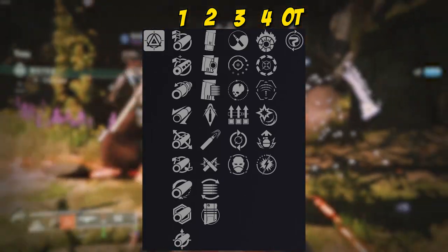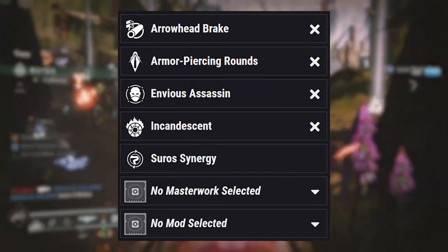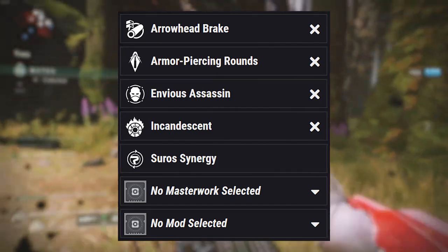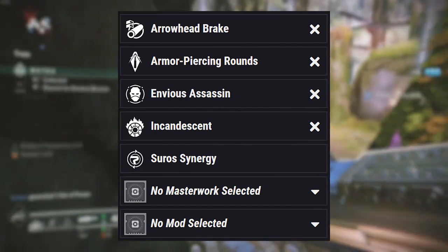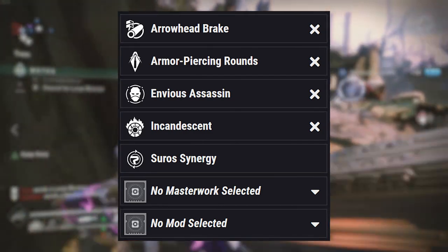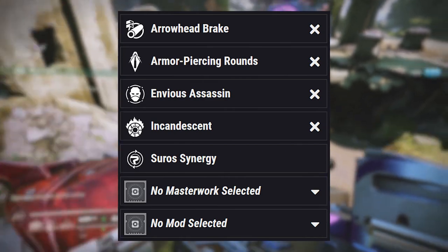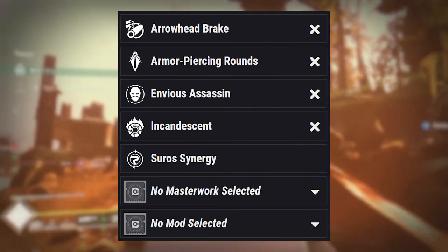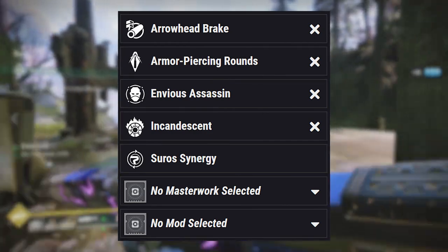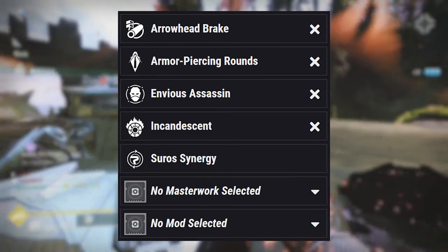When it comes to the best roll — the god roll — for this weapon in PVE, Arrowhead Break is my preferred barrel of choice. Armor Piercing Rounds for some of that over-penetration is good in this case and very much needed since this is not as high-impacting an auto rifle as we'd want. Envious Assassin is a great perk — I love it and I cannot not put it on. Since I'm rocking a lot of weapons with Envious Assassin there's a lot of synergy going on. Incandescent, because you're having a solar weapon, you kind of want to have this perk. It has great synergy with the solar subclass. If you're looking for scorch builds, this is a perk you're going to want on this weapon because it is going to be incredible.